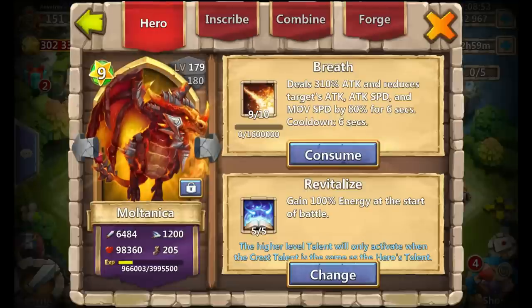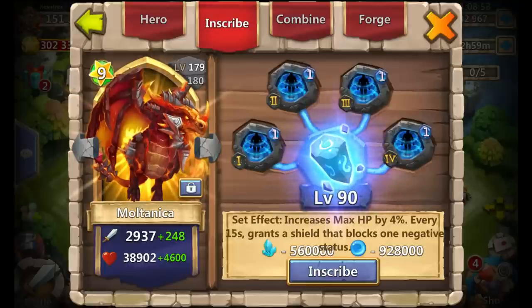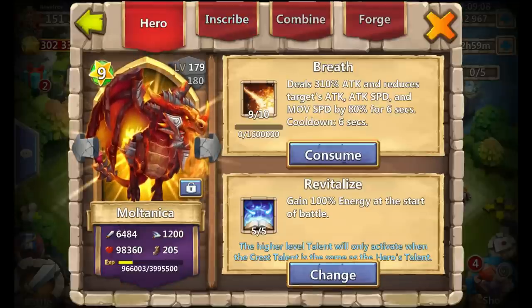Next is Maltanica: 9 of 10 Breath, 5-0-5 Revitalize, Size Shield set, level 90 inscriptions. Maltanica used to be big in a lot of game modes but seems to be taking a step back with all these new heroes being released. Even so, that proc is very powerful — if it gets on you, you are really crippled.